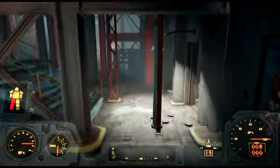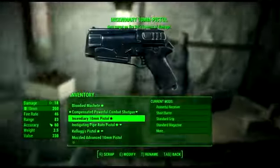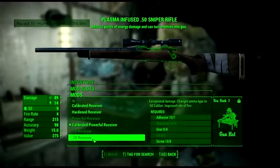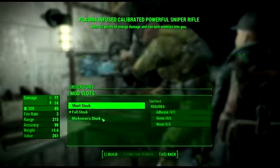I might do a crafting guide — just let me get out my power armor and I'll teach you how to craft. Maybe, I don't know. I want to get the 50 cal — I want to make it but I haven't got Gun Nut 3 yet. That would be awesome.